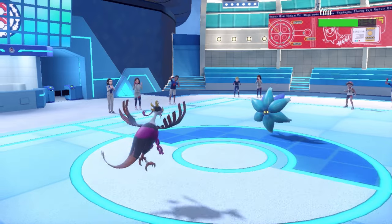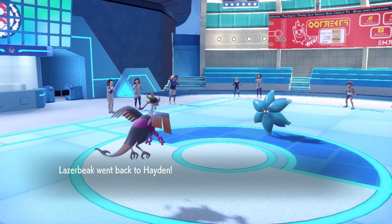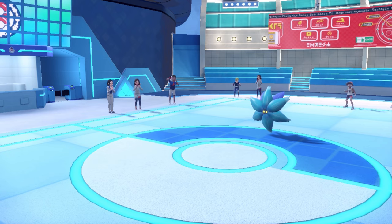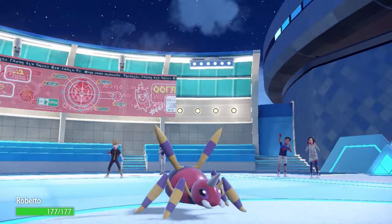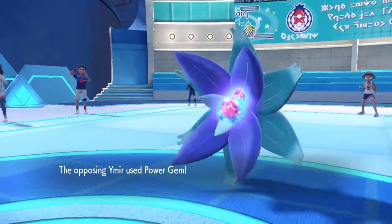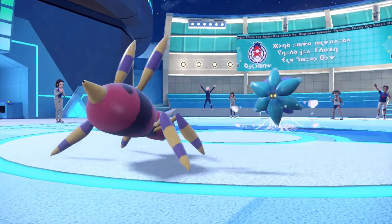Hitting the Glamora with a U-turn isn't necessarily ideal because it does set up Toxic Spikes on my side, which is kind of annoying. However, I can at least decide to switch into whatever I want, and I know that this thing is Choice Scarf. I decide to go into Ribombee's area. Mostly just because Roberto's ass can come in, soak up the Toxic Spikes, and potentially try to set something up for the late game. I figure it's time to go for that late game Sticky Web, because I'm feeling a sweep in the back. So I go for that Sticky Web.